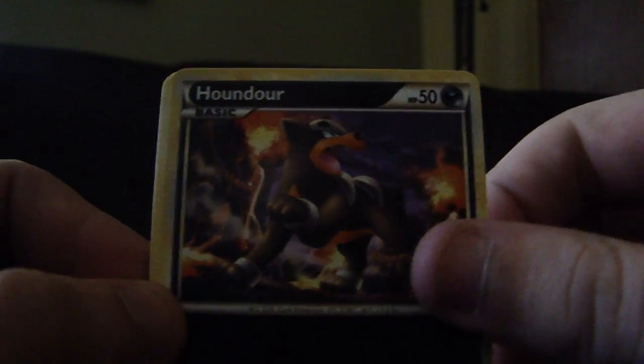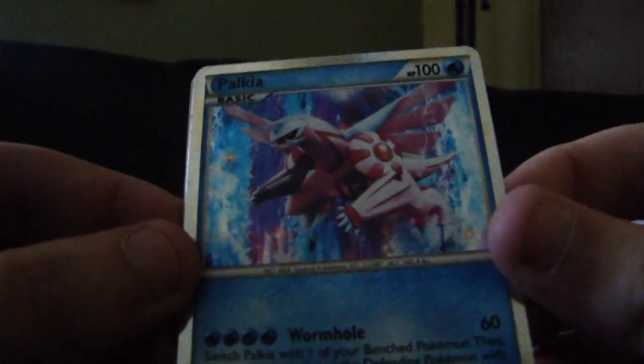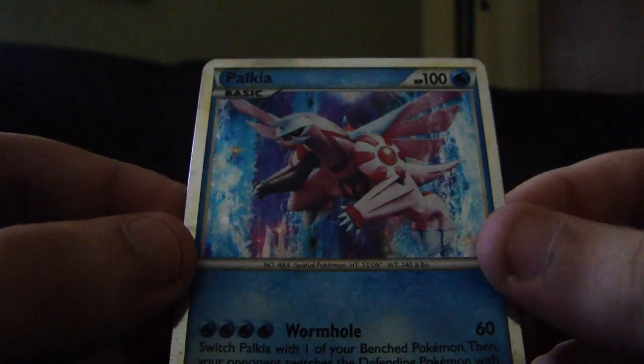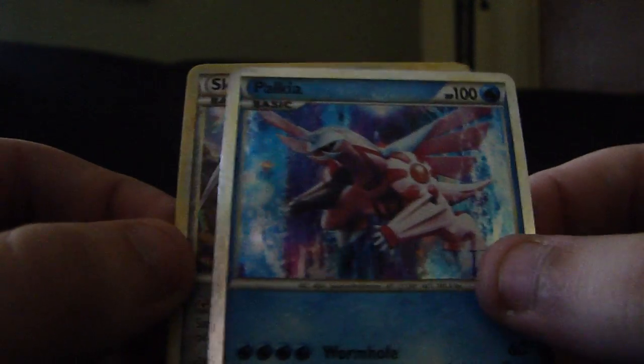Maybe if I shift a little bit the lighting will be a little bit better. I do have a Lugia pack waiting, so I will put that last, because we know that Lugia's going to give me a good pack and that'll be a good way to end the video. So we start off with a Snubbull, Slowpoke, Misdreavus, Hitmonchan, Houndour, Dual Ball Trainer, Professor Elm's Training Method, and a Cheerleader's Cheer Supporter. And for Reverse — oh, nice! A Palkia, awesome, very cool. It's my third Palkia, but this is the shiny version. Very cool. And a Skarmory.